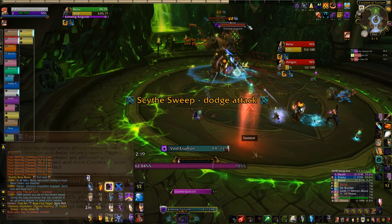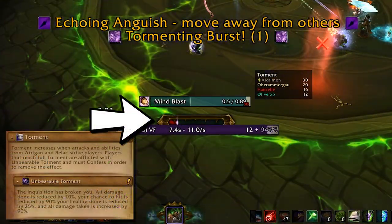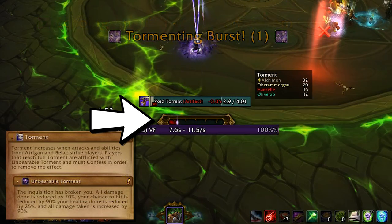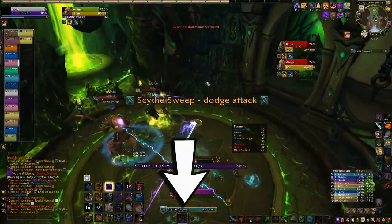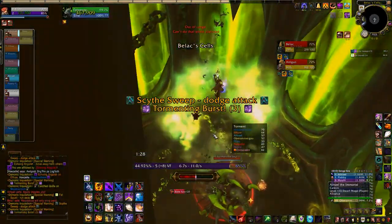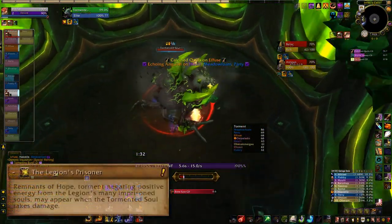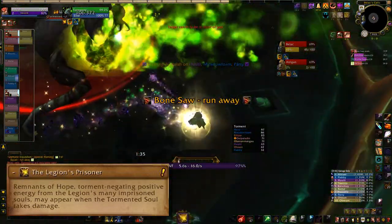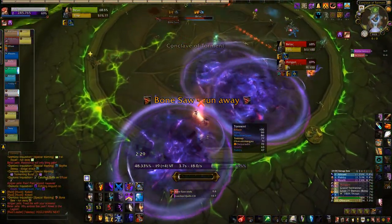The big mechanic here is Torment. Taking damage from various mechanics will build up your torment bar. If it gets full, you suffer unbearable torment and that's just really bad news. To clear your torment, you use your extra action button to confess. That takes you down into Jail where you fight the Tormented Soul. Damage him to release big orange orbs which you pick up to drain your bar. When your torment reaches zero, use your button again to go back up and rejoin the fight.